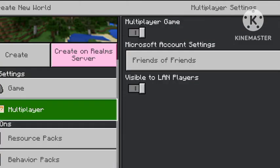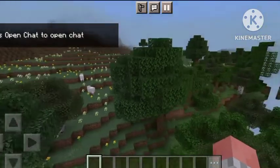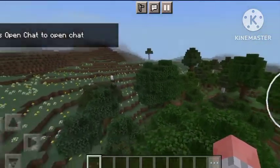Hit activate on it, and then make sure it's a multiplayer game — and that's pretty much it. Once you've created your world, you should see that you have your skin.